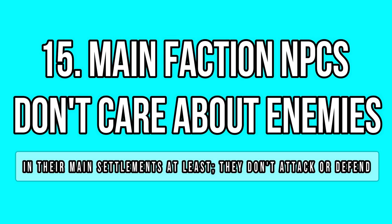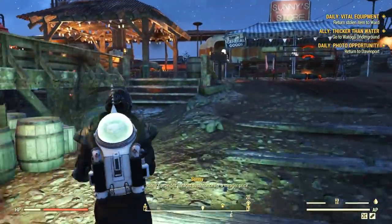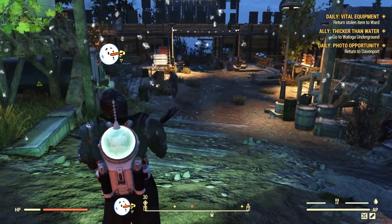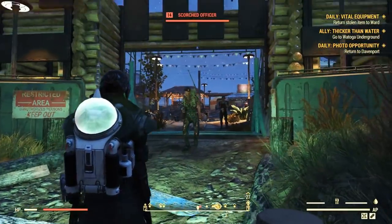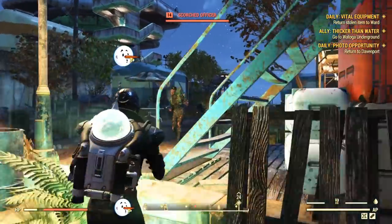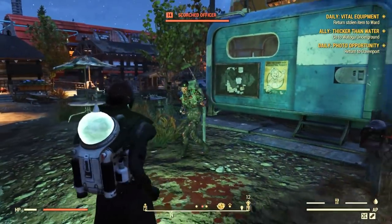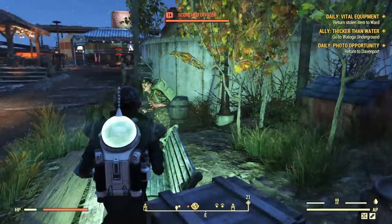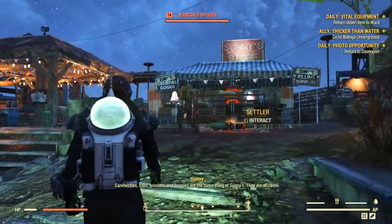I found this one by complete chance. I was doing a daily quest when I spotted a Scorched Officer inside the Foundation. He was shooting at me and I was really confused — nobody in the settlement cared about the enemy. They didn't shoot at the Scorch, they didn't even move. I'm guessing NPCs don't have any aggro for each other in the main settlements, because the Scorch didn't hit any of them either — just me. How come guards don't respond to enemies? They are even carrying guns and patrolling the entrances. My poor immersion needs repair after this one.